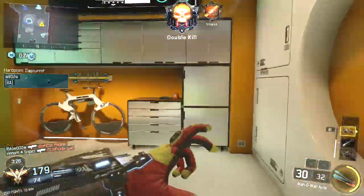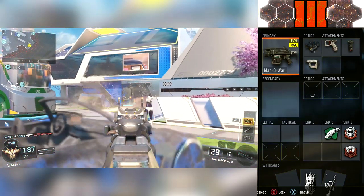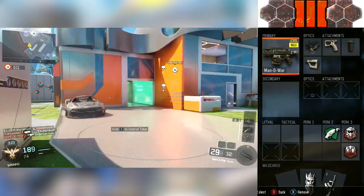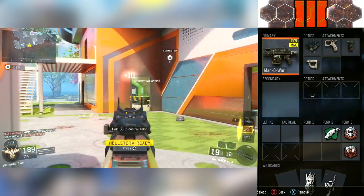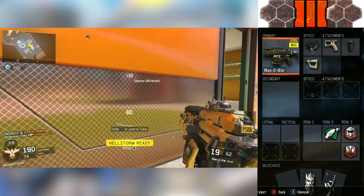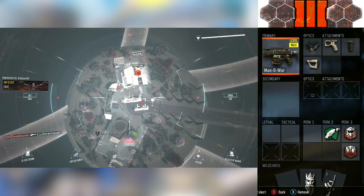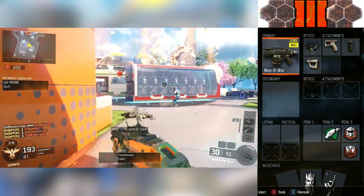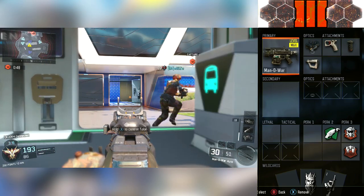Without further ado, let's head into the class setup. The attachments we have today are Elo Sight, Quickdraw, Grip, and Stock. Elo Sight is just because the Manowar's iron sights aren't too good for the gunfights you're going to be getting into. Quickdraw and Stock actually come in handy — they're kind of like a duo that work together for people that are going to surprise you out of nowhere, because you're going to be able to pull up your gun right away and lock on the target. You can strafe left to right and move faster than they are. With better accuracy, you'll probably win even those close-range gunfights. And Grip is just because we don't want this gun recoiling more than it already does.